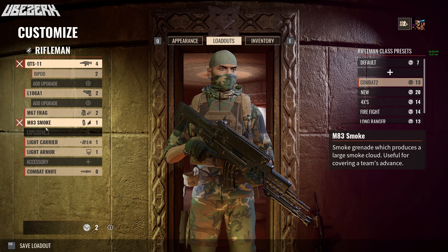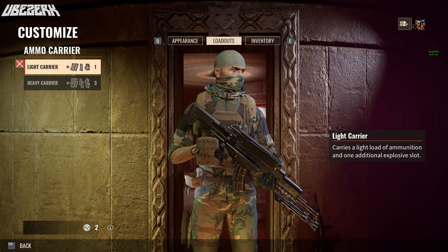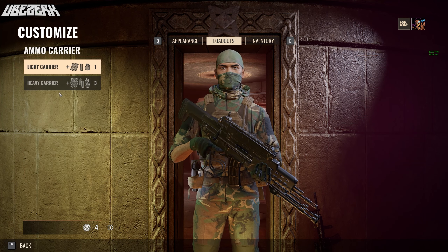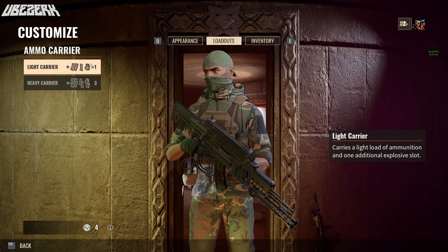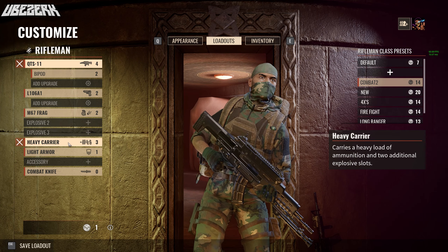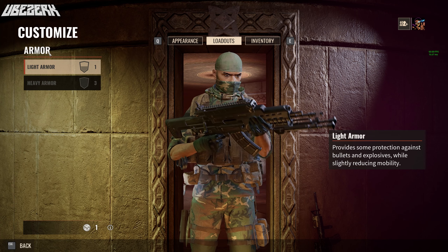You have two to three slots for explosives, and this varies depending on whether you have an ammo carrier equipped. If I take the ammo carrier off, I can only hold one. If I put an ammo carrier on, I'm able to carry one more explosive. Put on three and I'm able to carry three explosives in that slot.